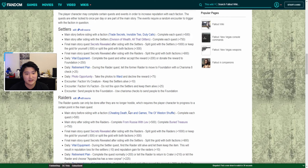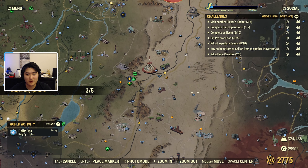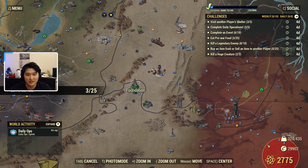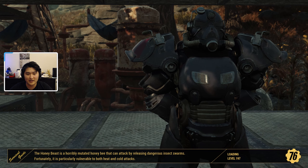If you're interested in the raider faction I'll have a link in the description for my raider guide. Now let's go to the in-game gameplay. The first things I'm going to show are the daily quests. The first quest is the one at Foundation — you can already see it called Daily: Vital Equipment.